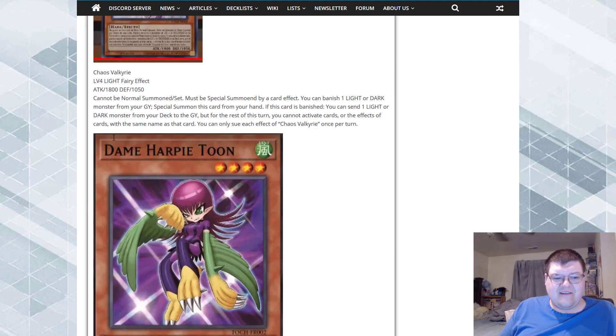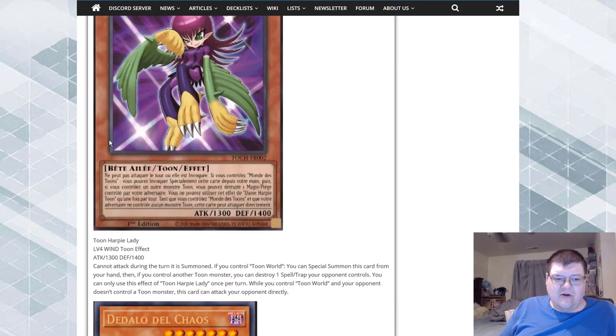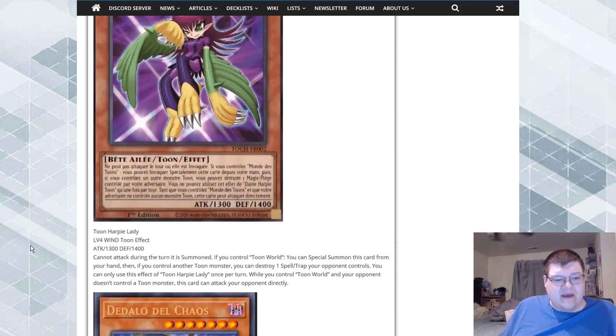She's a LIGHT Fairy extender — interesting. Toon Harpy Lady: cannot attack during the turn it's summoned. If you control Toon World, you can special summon this card from hand. If you control another Toon, you can destroy one spell or trap card your opponent controls — once per turn. While you control Toon World and your opponent doesn't control a Toon monster, this card can attack your opponent directly. We got another special summoner — I dig it. Toon Harpy and Toon Black Luster Soldier are very welcome upgrades for the deck.